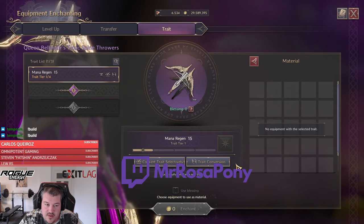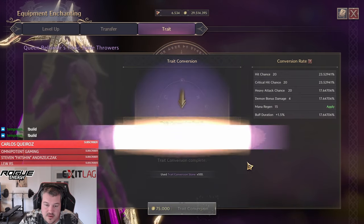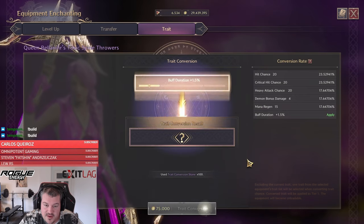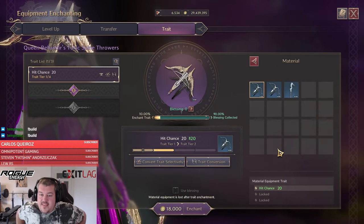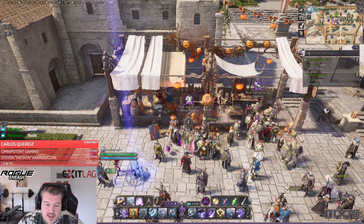Mana regen — that means we are going one more round in the carousel. Buff duration — and we are going one more round. Hit chance — and we got it. Nice!